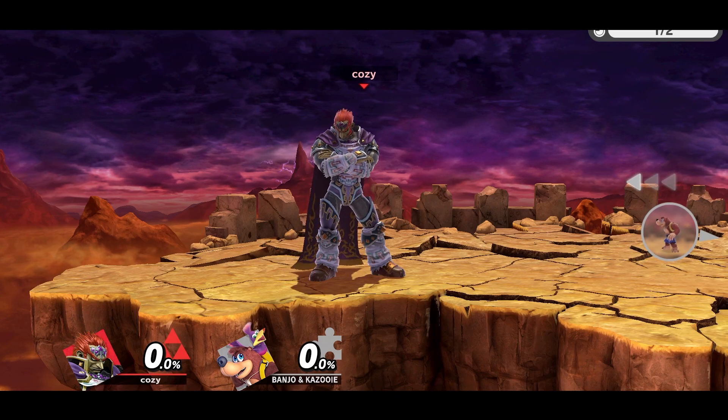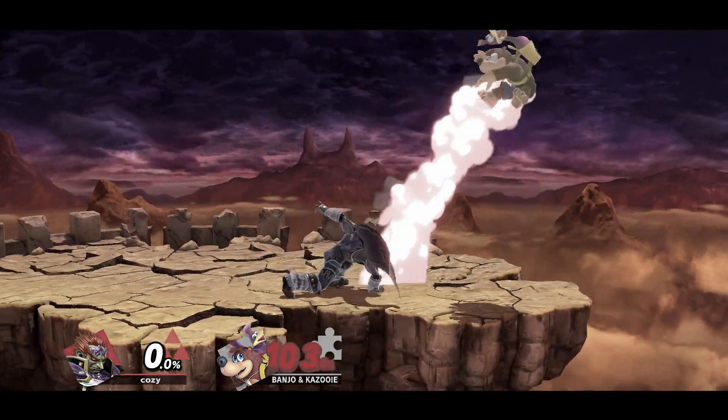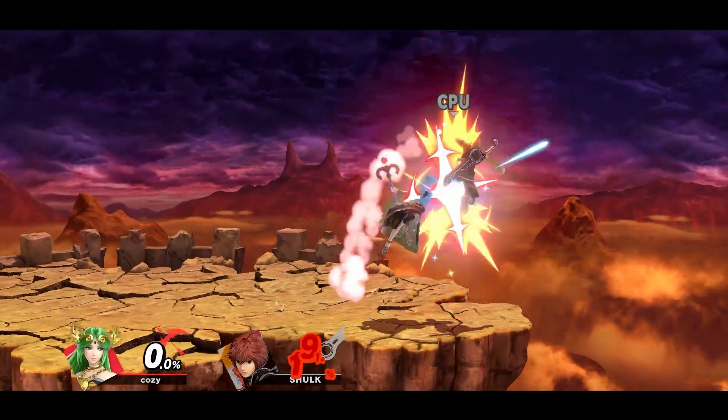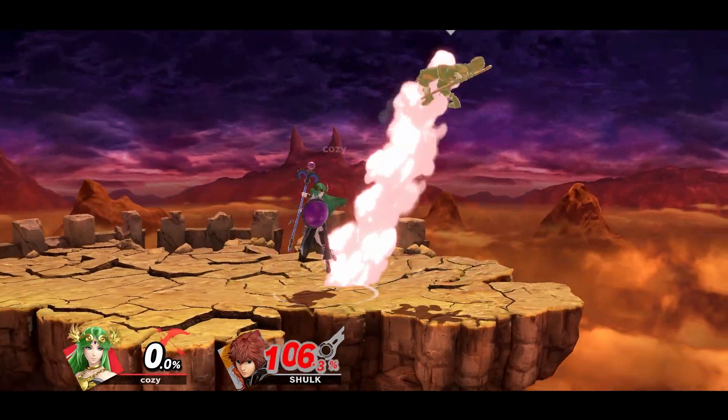It can work from a standstill or after a run, and it's great for combos at low percentage. The bad thing is that since it's a buffered aerial, you can only short hop out of an attack cancel, so full hops won't work. However, that brings us to our second technique, its counterpart, the reverse aerial rush.